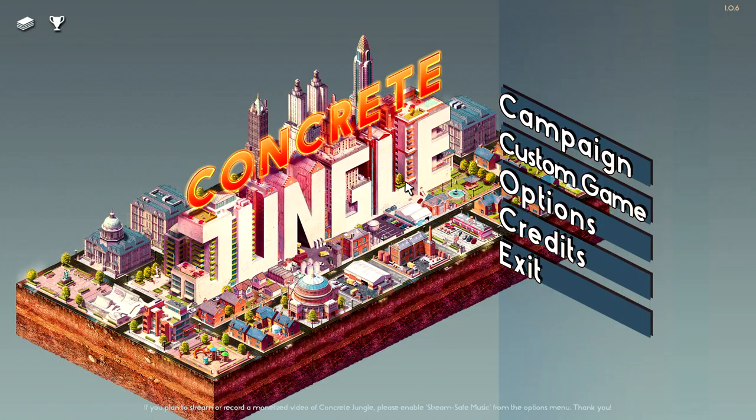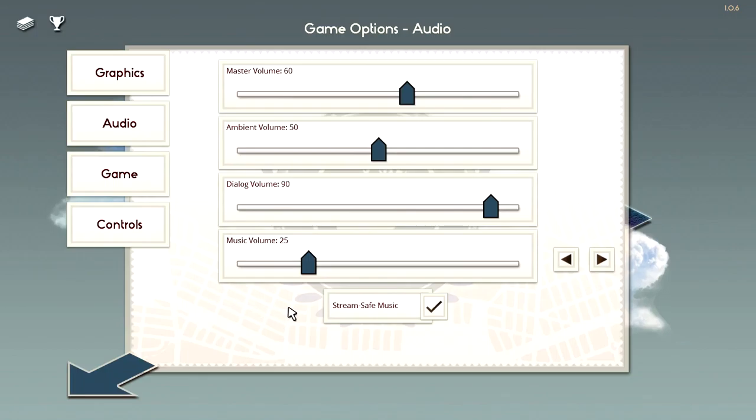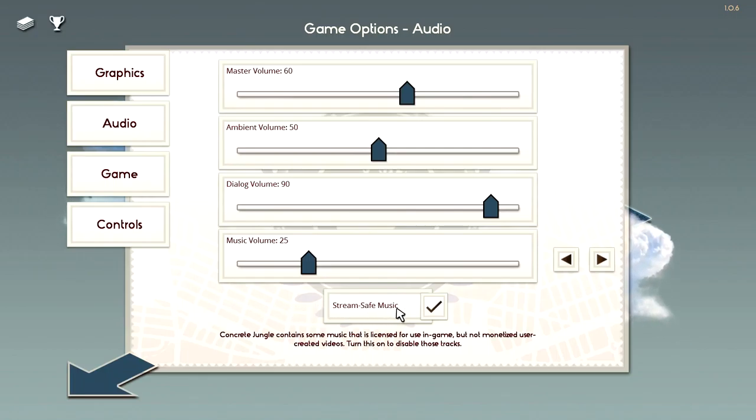If I go under options and look at audio, this game has the ability to turn on stream safe music. Concrete Jungle contains some music licensed for use in-game but not for monetized user-created videos. Turn this on to disable those tracks. This is the first game I know of that actually has this option to automatically turn off music that can't be used in videos or live streams.